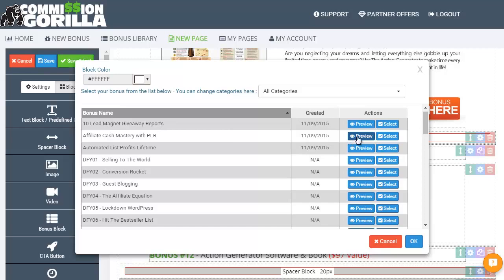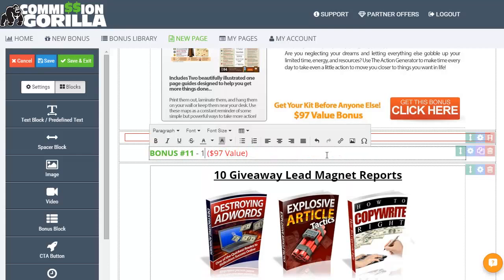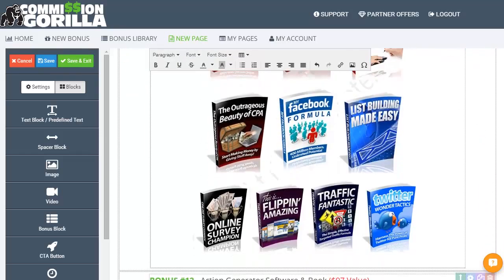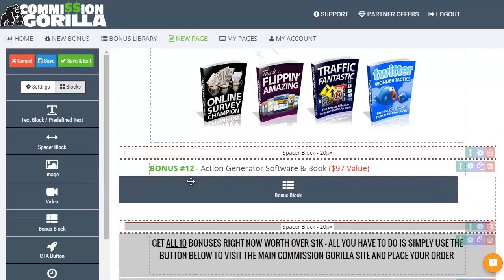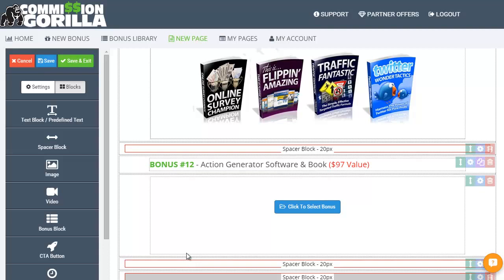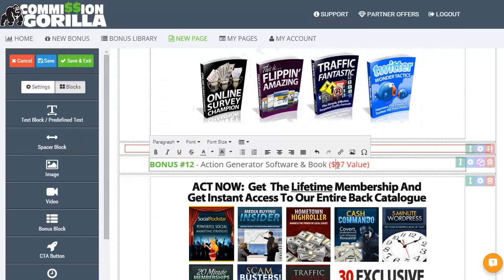Let's go with 10 Lead Magnet Giveaway Reports — click on select, in that goes. Change the name on this to 10 Lead Gen Giveaway Reports. The value on that is more than $97 but I'll leave it at that because I can't remember the exact amount offhand. Scroll down a bit — we want another spacer block just above there, then put another bonus block in under, and probably a spacer block under that as well. Click to select a bonus — I'll go with Automated List Profits Lifetime. That's a good one — that's actually $147 in value. Let's change the description: Automated List Profit Lifetime Membership.